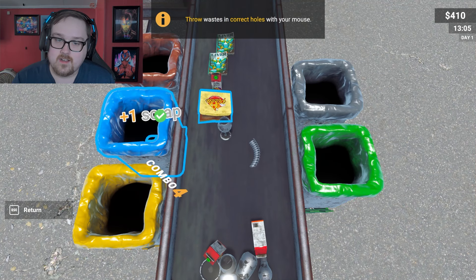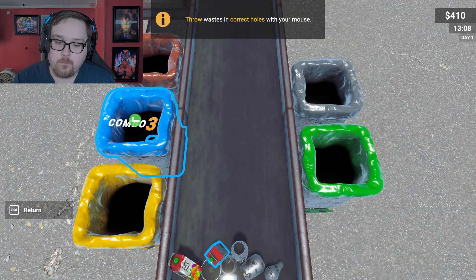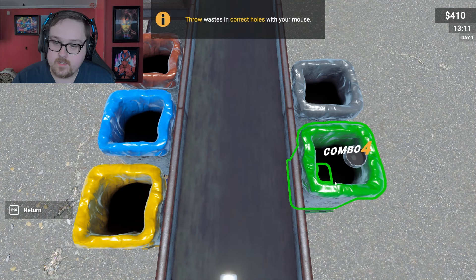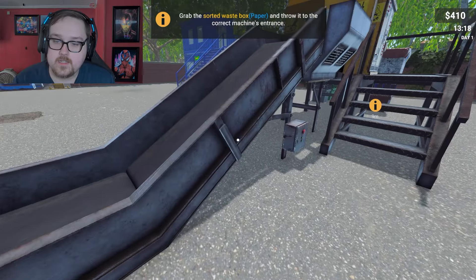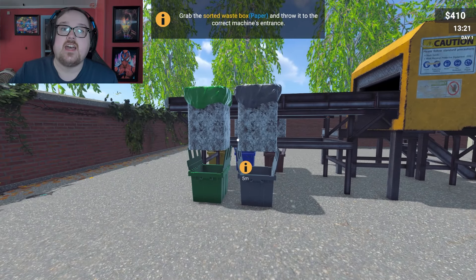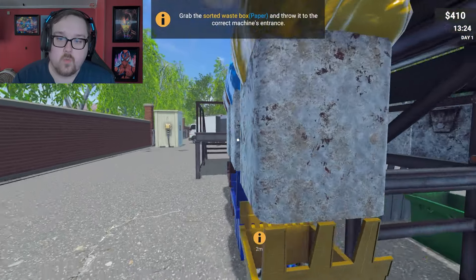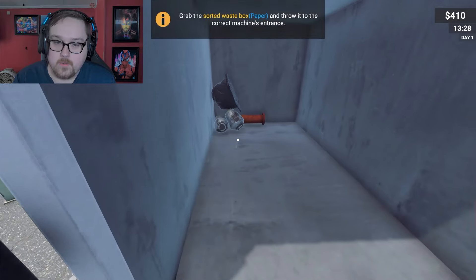At least it highlights the items. I wonder if there's a way to remember which color goes into which bin — I want to look at the baskets after this. There we go — grab the sorted waste: paper box, paper, and throw it into the correct machine's entrance. It gives you combo points — nice! One thing I'd suggest: put a label on these trash cans so you can remember which color is which without feeling constrained by the time limit.